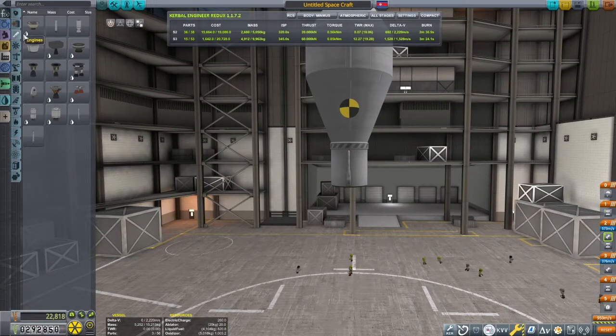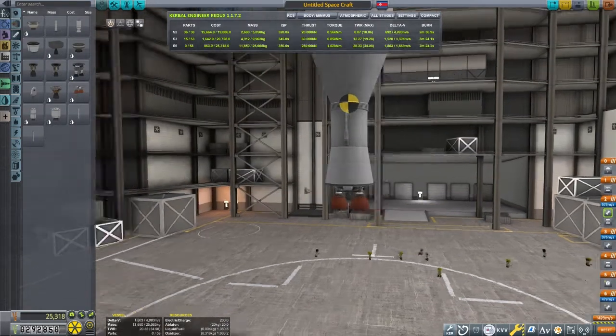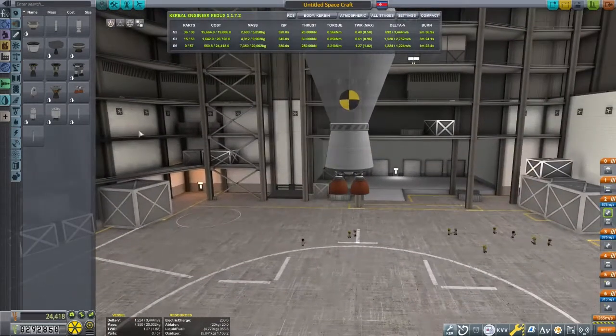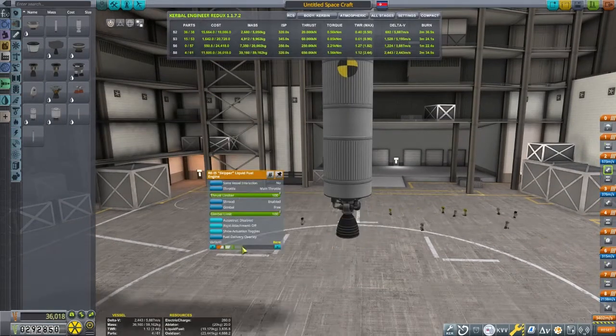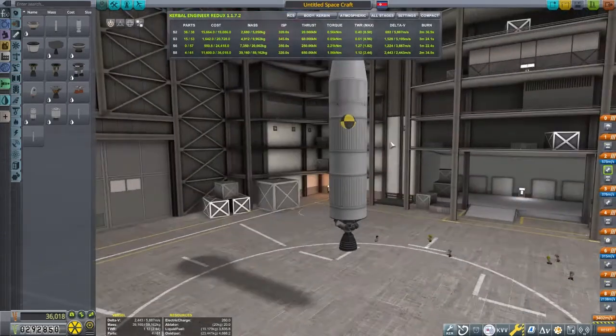Then we're going to build somewhat of a booster stage using a Poodle. This is my upper atmosphere circularizing stage — it doesn't really need a lot of delta-v, and the Poodle engine is way more power than we need.